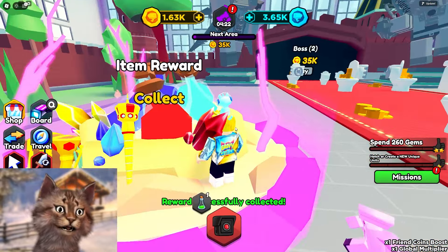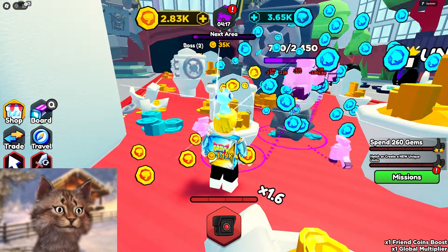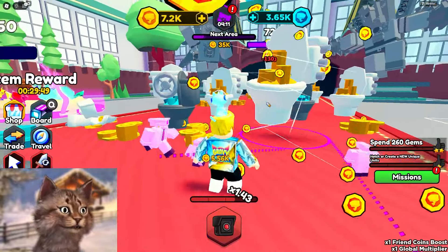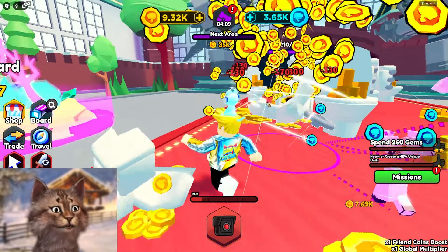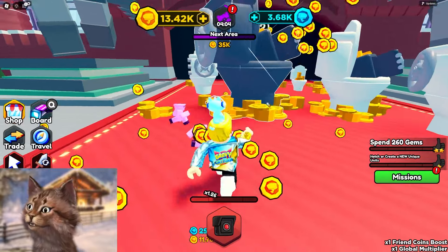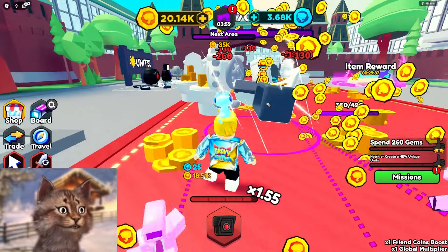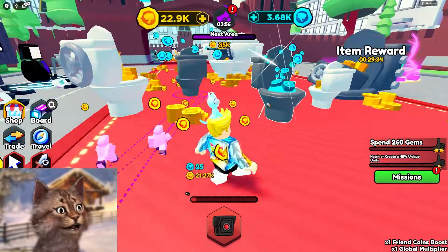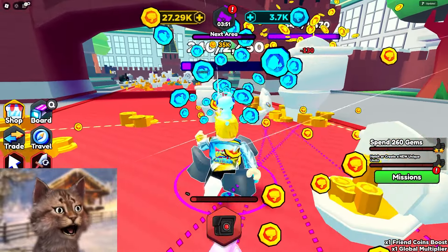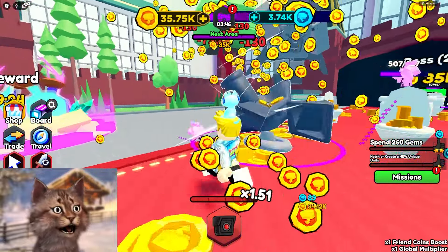Oh, item reward — I'm gonna grab this. Did I get a potion? Stop giving me potions, dude. When I see an item I'm expecting a sword. Give me like a sword — that's what I need to fight these toilets. Give me a plunger, a diamond plunger, so I can destroy all these toilets. 35k — now it's kind of getting expensive. Every zone is getting a little bit more expensive. But luckily I can destroy them in like two seconds. It's super easy for me — look at the size of this toilet!